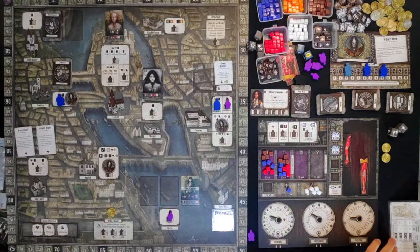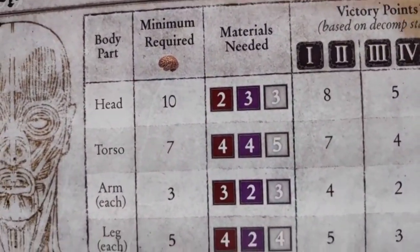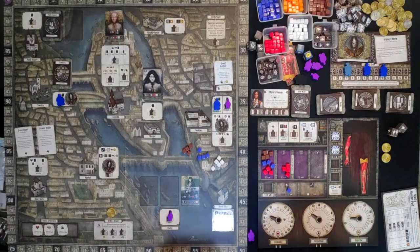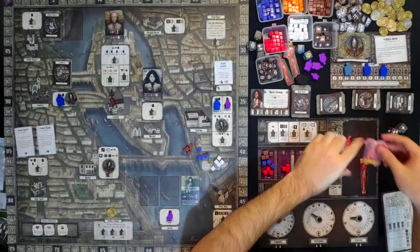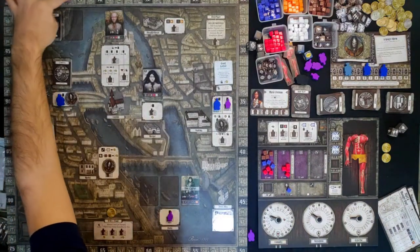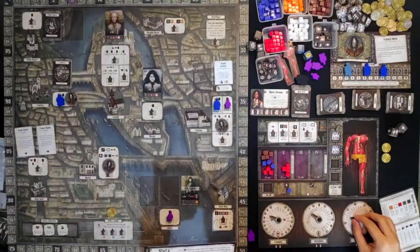Laboratory phase — we can build the monster part now. We can now build the torso since we have 8 expertise. We pay 4 muscle, 4 organ, and 5 bones. There it is — now we can get a torso to add to our monster. We gained 7 points for that since it is fresh materials. We also increase our expertise by 1, so we are now up to 9 expertise.